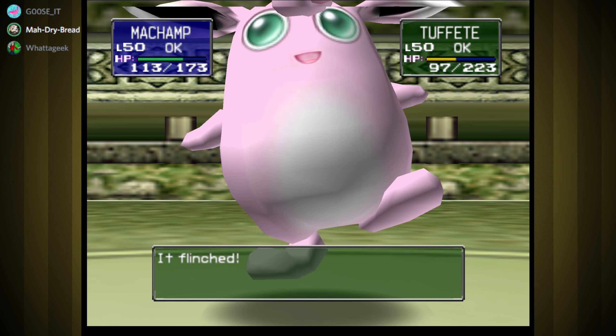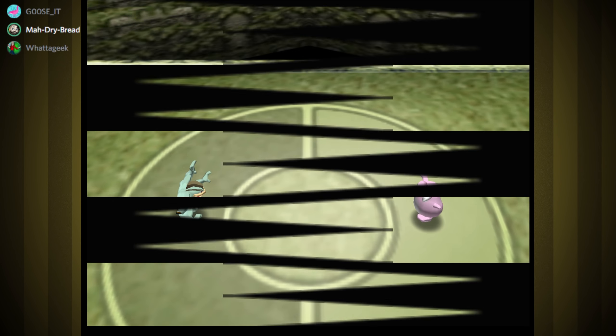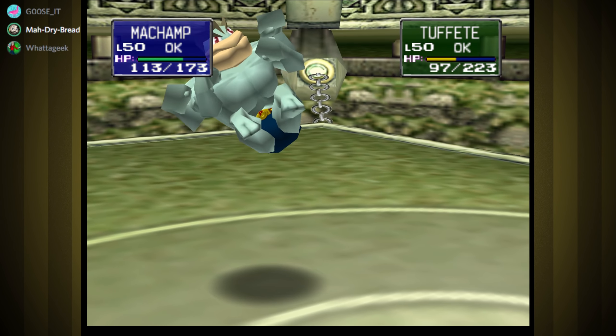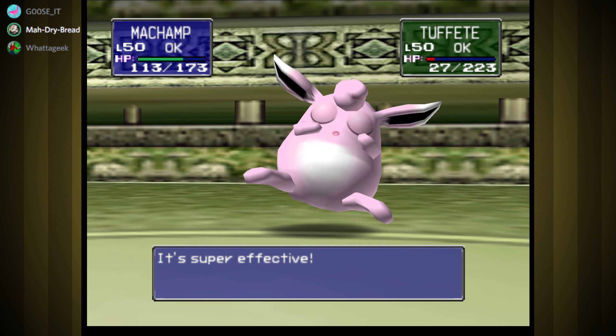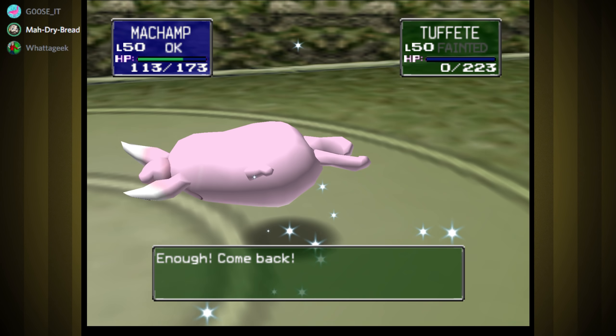Walking around Victory Road must be really, really uncomfortable and creepy, where you can at any time get attacked by a Machoke, who, for all intents and purposes, is a giant man who tries to grapple you and throw you.